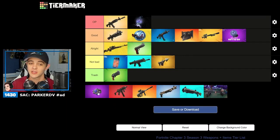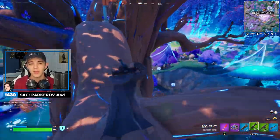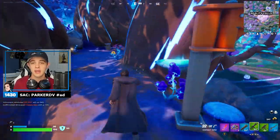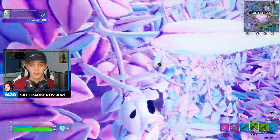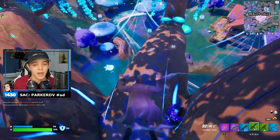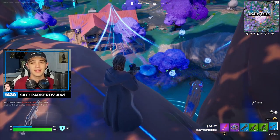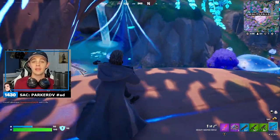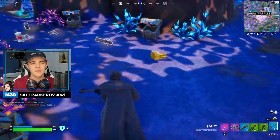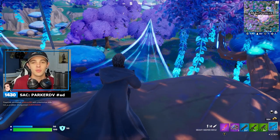Next up is shockwaves — another returning item. I'm actually going to put these under OP, and hear me out. These things allow you to fly like crazy, get out of situations where you're about to die, break through stuff, and throw people into the storm. They're so versatile and they're freaking awesome. The main thing is definitely escaping, but also if you want a nasty trick shot, just shoot into the air and land on someone with a shotgun. That's why they're going to OP — they're super cool.